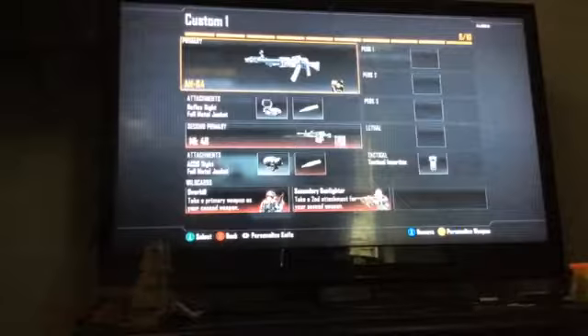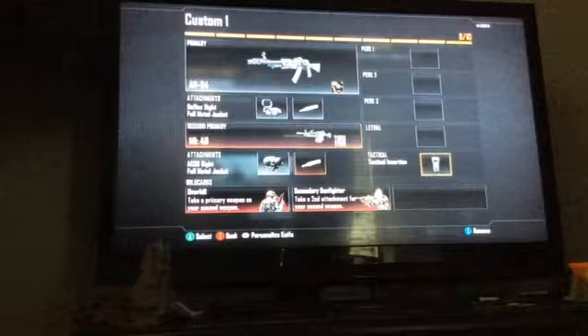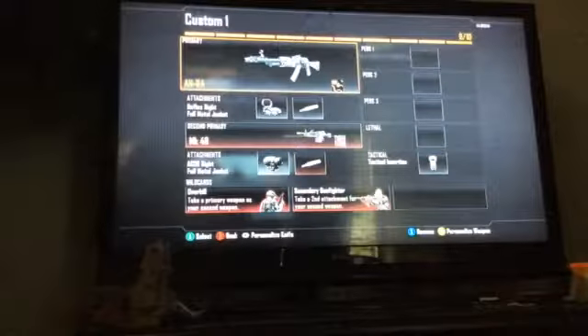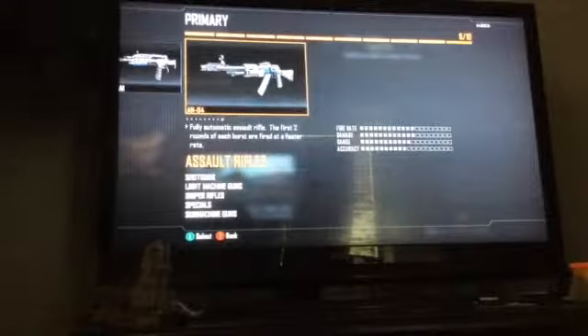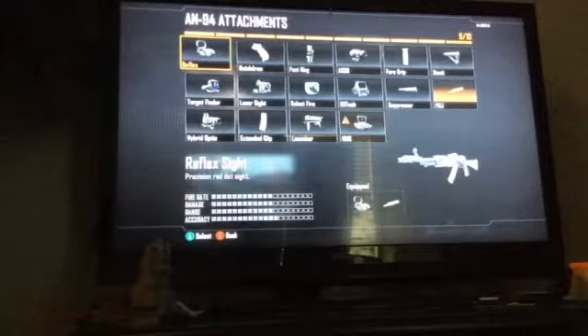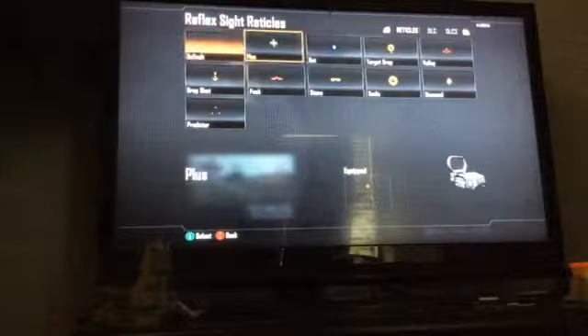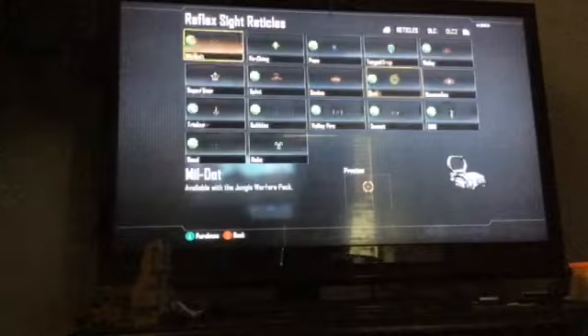Let's go to custom one. This is my machine gun class, which has the AN94 and the MK48. So what you want to do is get your AN94 — I have a custom camo on it. It's an assault rifle, the very last one, does a decent amount of damage. We've got the reflex and the FMJ on it, which makes it do a lot more damage.